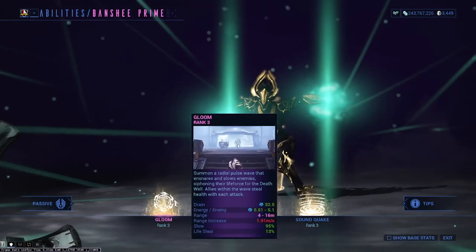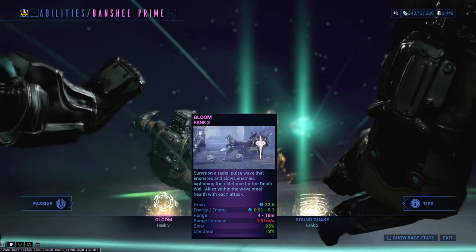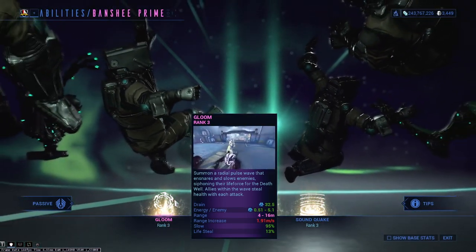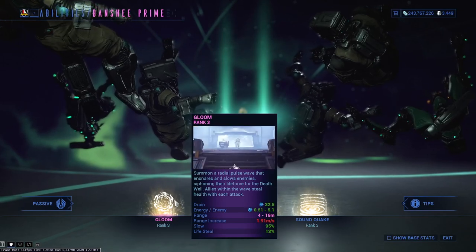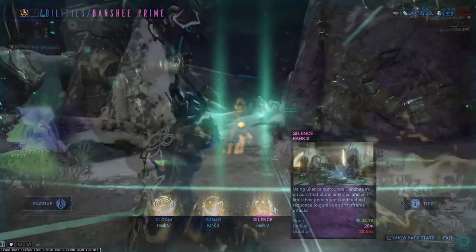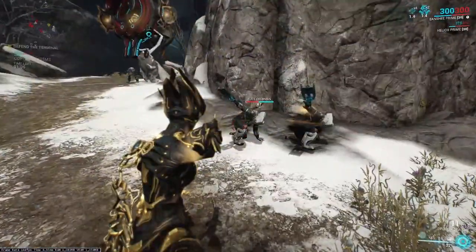First things first, you'll be needing to have Sephagoth subsumed to the Helminth as we will be wanting his ability Gloom, and you can replace Banshee's first ability to fit this in. This will provide a slow that scales on strength up to a whopping 95% movement reduction to enemies.